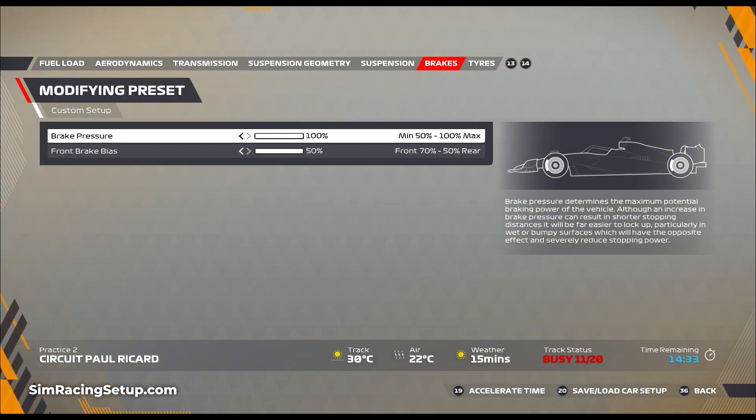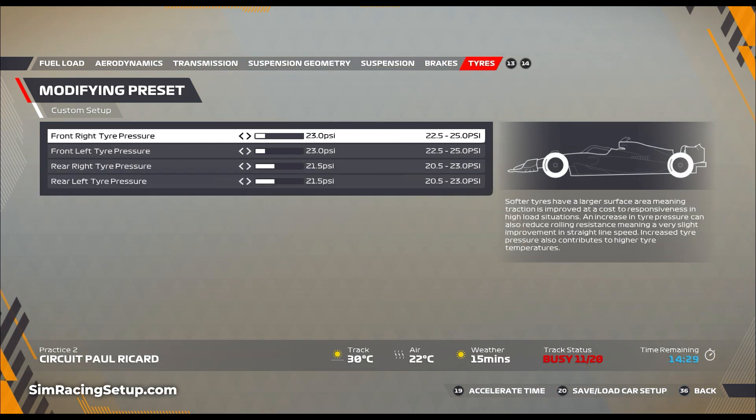For the brakes I've gone 100% pressure and 50% bias as always. For the tyres I've lowered the front pressures dramatically — they were almost as far right as they could be in my original setup and now they're almost as far left as they can be, because tyre temperatures around here were just absolutely crazy. Go to 23.0 on your front right and left tyre and then 21.5 on both rears, and this should really help out during a long race and keep your tyre wear to a normal level.